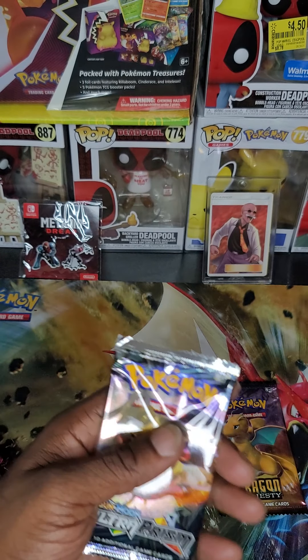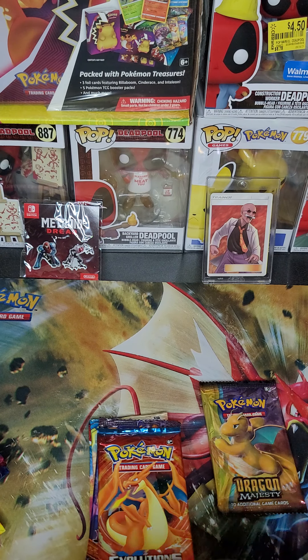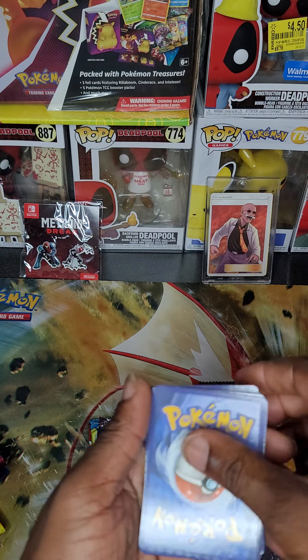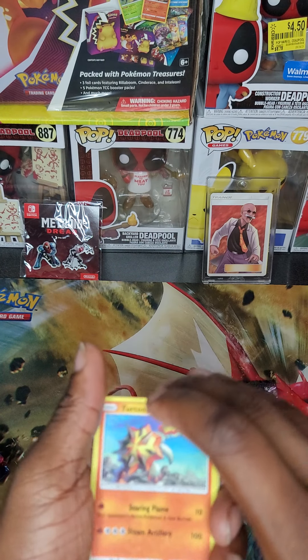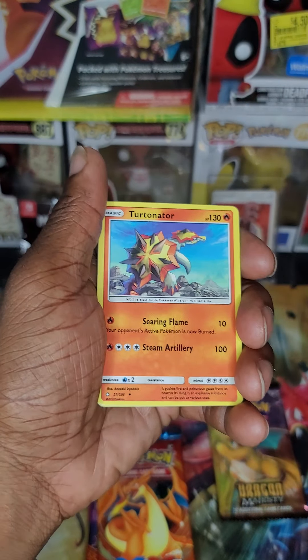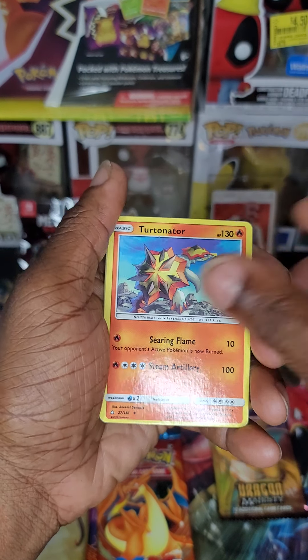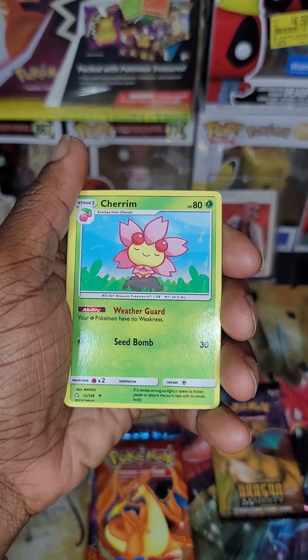Then there's Ultra Prism — that's the one we've opened the least of. I want to see what those packs look like. I don't like tricks — if you're going to send me a magic trick I'm all for it, but I would just prefer you guys see it the way it comes.